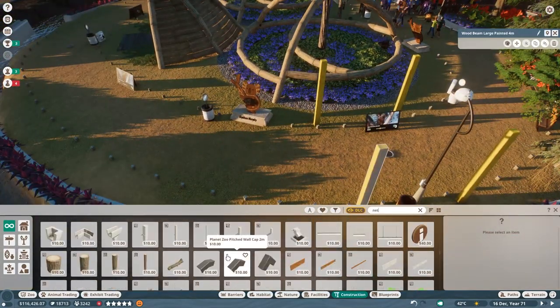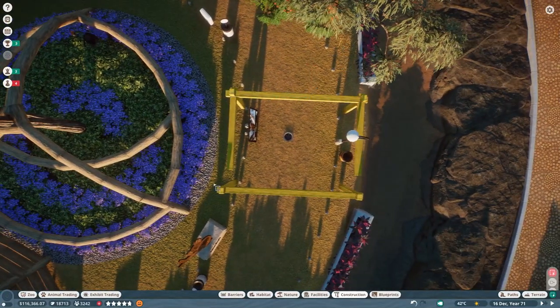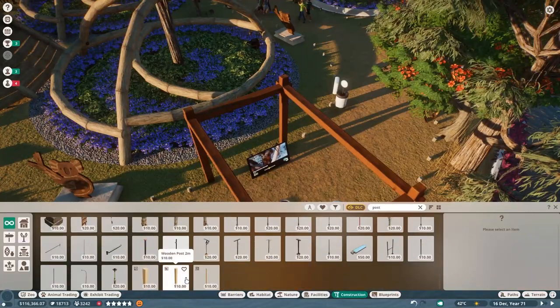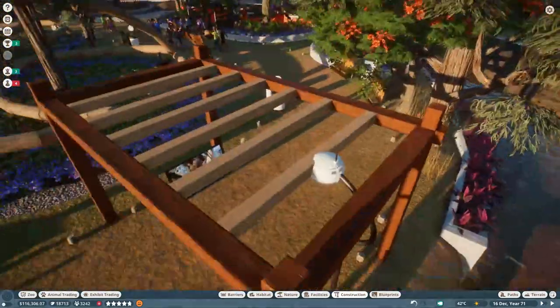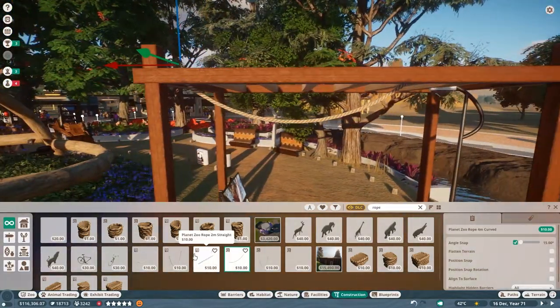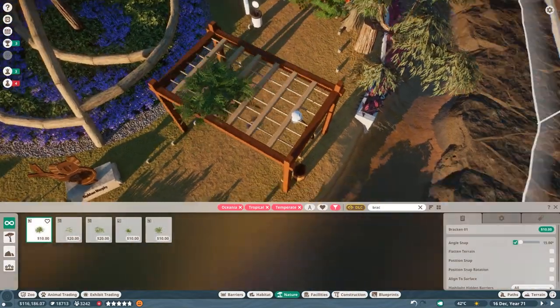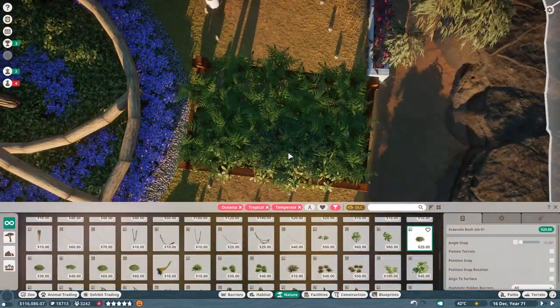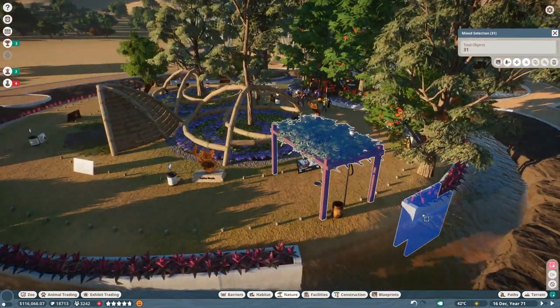Now we move on to some of the other ideas. I mentioned wanting to do a hanging garden type space, and I saw some of y'all mention it in the comments as well — totally agree, it was part of the plan. So I'm just building a little lattice structure over here using a few different types of wood. I also end up adding some rope in the middle because even though you won't be able to see it super clearly, when you catch a glimpse of these pieces through all the vegetation, it brings it to life — it legitimizes the end product. Now it feels like these things are actually hanging off of something rather than just filling an empty hole in the sky.